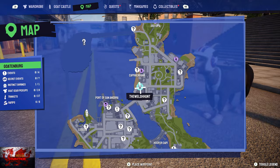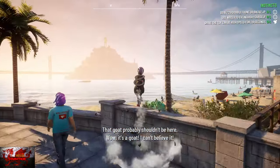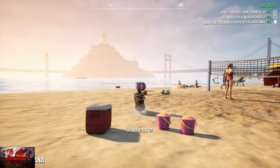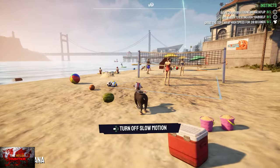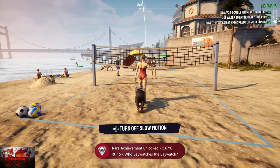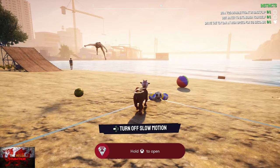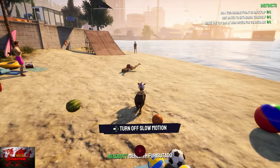Head to Capricabana Beach in Goatopia. On the beach, press the left button on the D-pad to do slow motion. That should unlock immediately — just going for the ultimate raw slow-mo beach chaos. This game is so much fun.